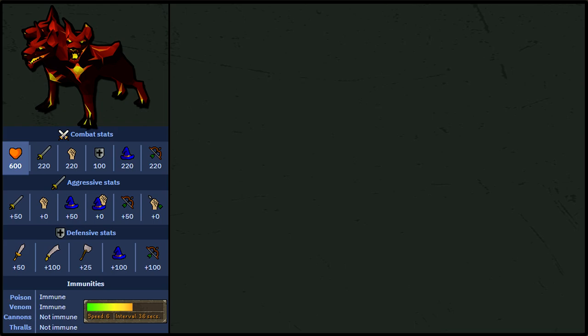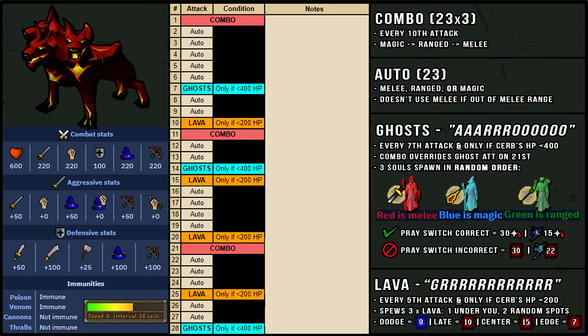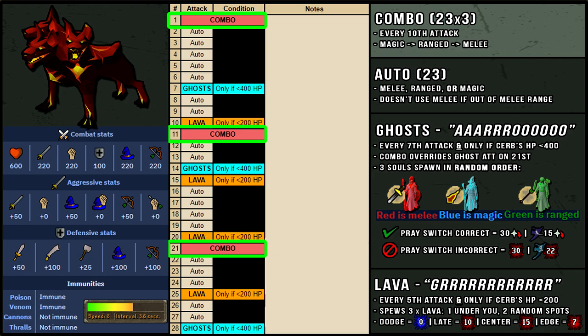We're now going over Cerberus's mechanics so you know exactly how to fight it. Cerberus has 600 HP and pretty strong combat stats, but its defense level is very low for a boss. It's weak to crush attacks and stab attacks, but because its defense level is so low, many weapons perform better using their less dominant style, such as the Arclight on stab. It's also immune to poison and venom and has an attack speed of 6, meaning its attacks are pretty slow. This chart shows the exact sequence of attacks — there are a total of 4 attacks that Cerberus will use. The first one is the combo attack, which happens every 10th attack, so you'll see it on attack number 1, 11, 21, and so on.